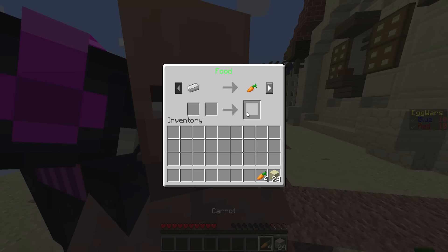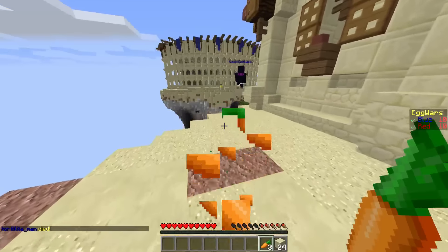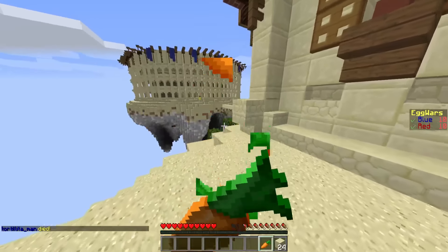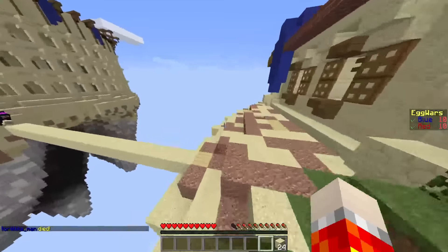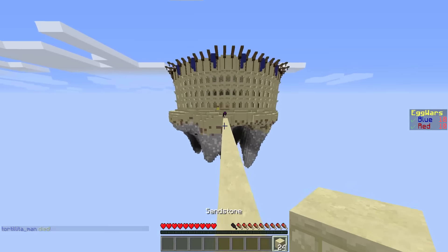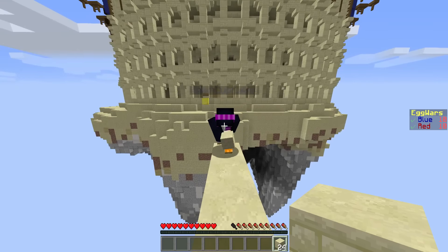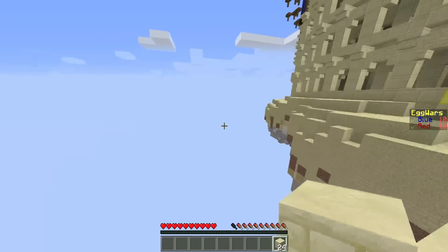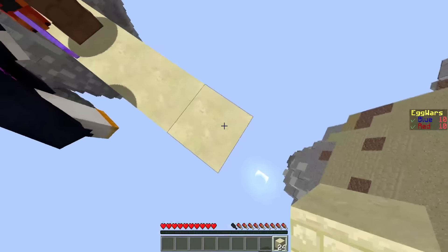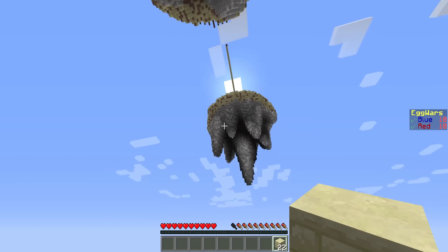We've got to get some iron for food. Let's not worry — no, we do need to worry about food. I only need a couple of iron. This is enough for now, let's get some food. We've got four carrots. That should heal — not enough to full hunger, but it should be pretty good. For those of you who don't know how to play this game, you basically upgrade all your material generators and you go to the villager to buy stuff. It's pretty cool.